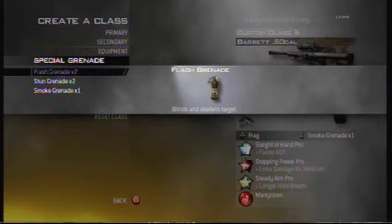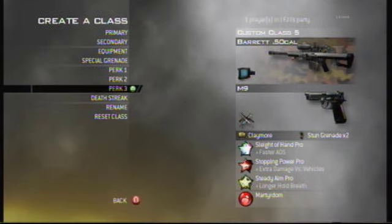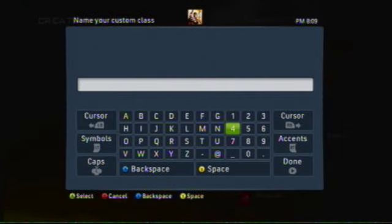otherwise you can't get headshots, you can't quickscope, you can't dropshot, you can't do anything without a cool name. So I called it 'Leet Pro Scopez' — it gets the word Leet in, I get to replace letters with numbers, and I also get a Z instead of an S, which is very important.